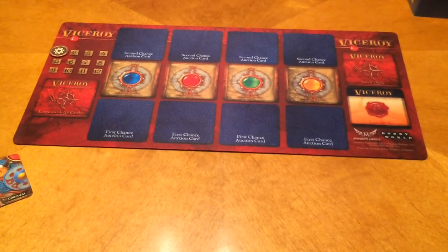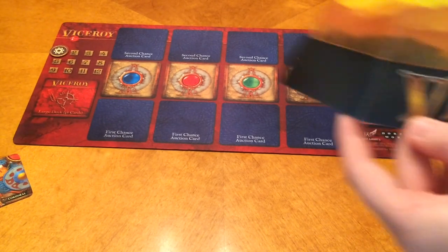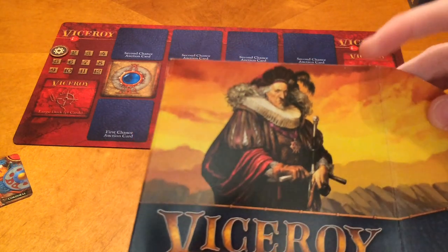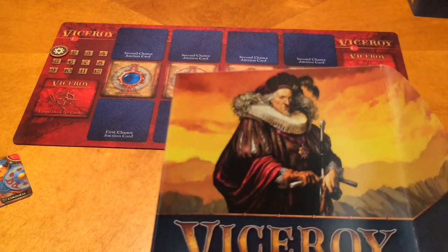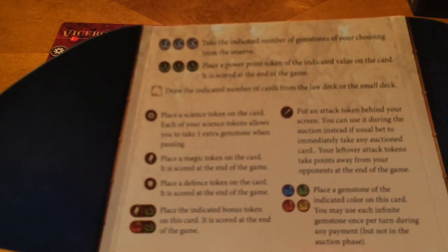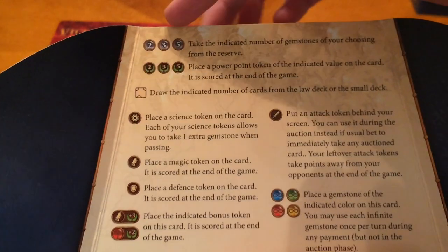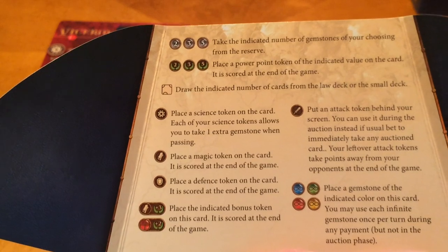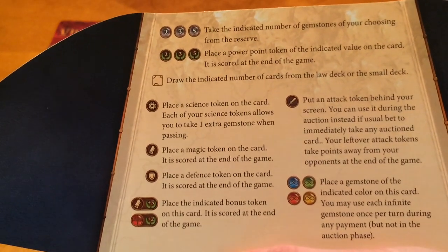Each player gets a player shield. There's one girl and four guys — the colors don't really matter. On the inside, you have a handy-dandy cheat sheet that tells you the references of what's on the card, the different symbols, and how they will score at the end of the game. You can also hide your gems behind the shield so your opponent can't see them.